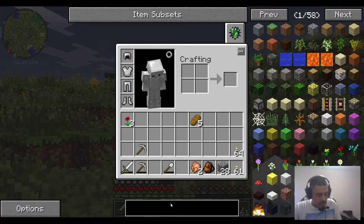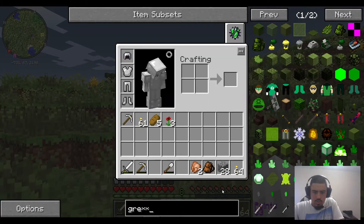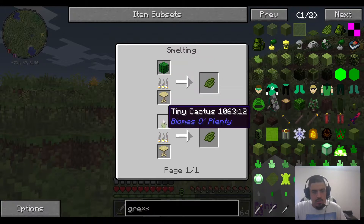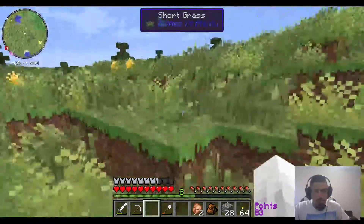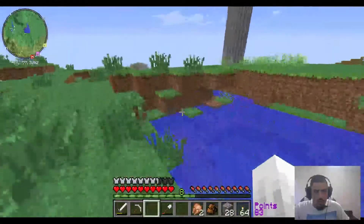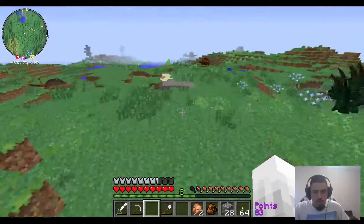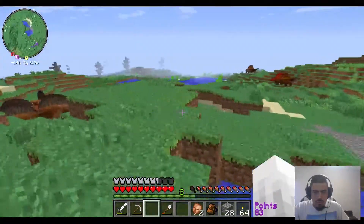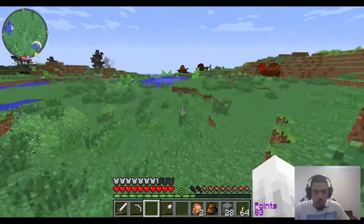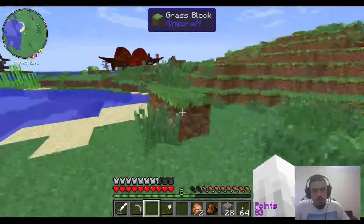We need green dye. Is cactus the only thing in this world that makes green dye? So yeah, there's also tiny cactuses. The only way to get it is we've got to find ourselves a cactus — a tiny one or a normal one. So let's hope there is a desert biome close by. It doesn't seem dangerous to us. Hopefully we can find one — I haven't seen one yet since we started this series.